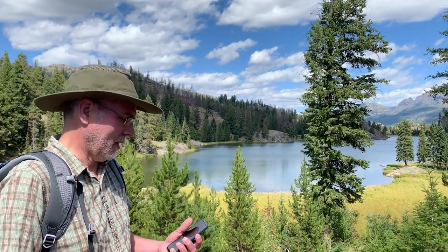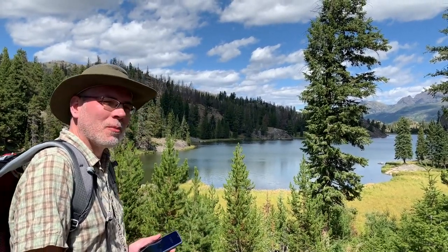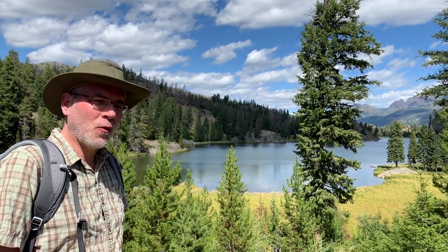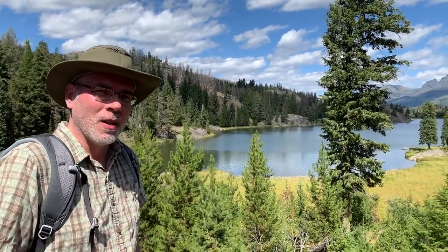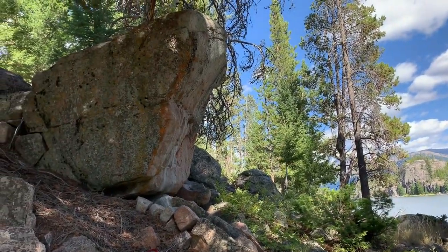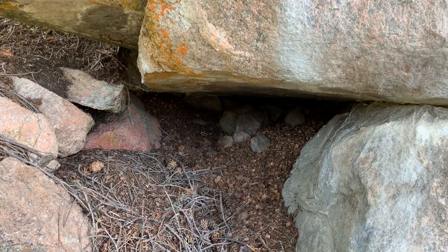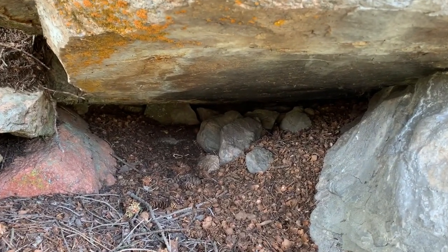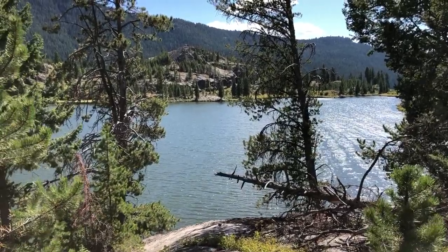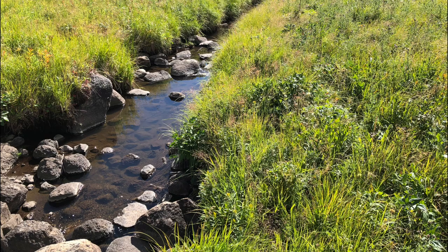McBride Lake is at about 2,000 meters elevation, which is interesting because wolves, when looking for a place to make their den, look for sites between about 2,000 and 2,300 meters elevation. We're going to head up into the hills above McBride Lake to look for good den sites. Right here on the shore we have a big rock with a crevice underneath — a dirt floor where a wolf could easily dig it out for a cozy den. Access to water is another important factor, and there are lots of little creeks flowing down the slopes into Slough Creek in the springtime.